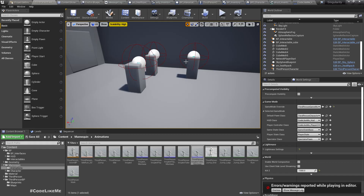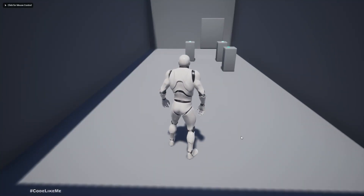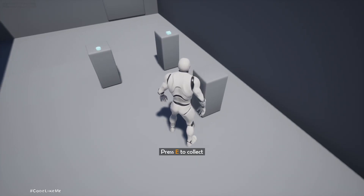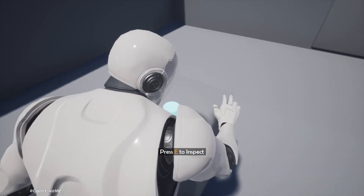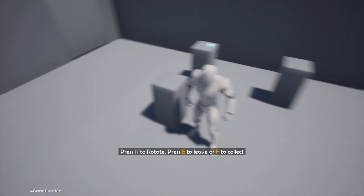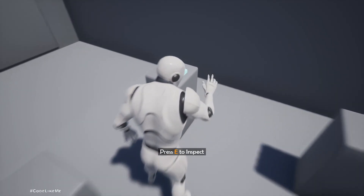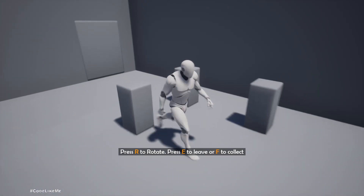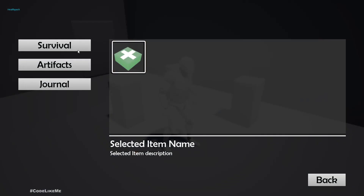Let's try this. Collect this item, this one, and collect another. Now we have several items — survival shows up properly, artifacts also shows properly. Great.